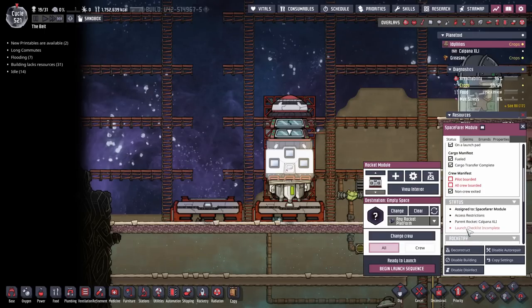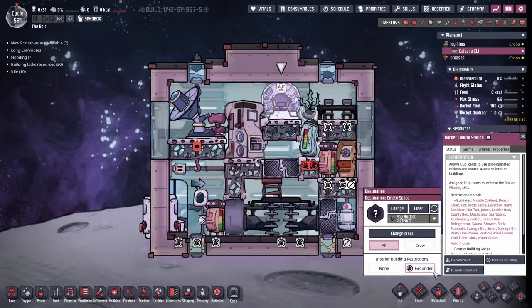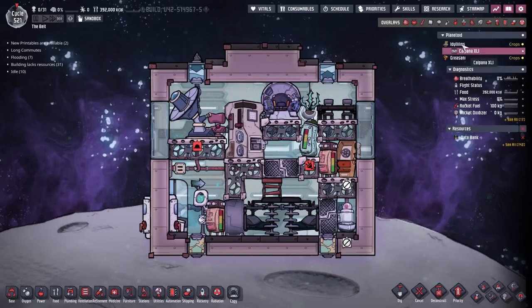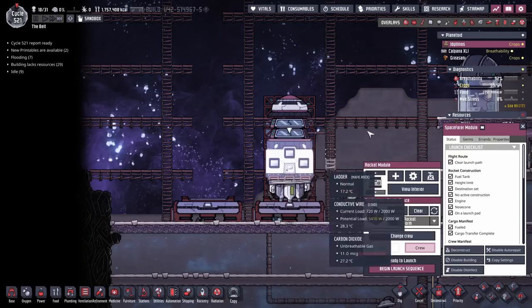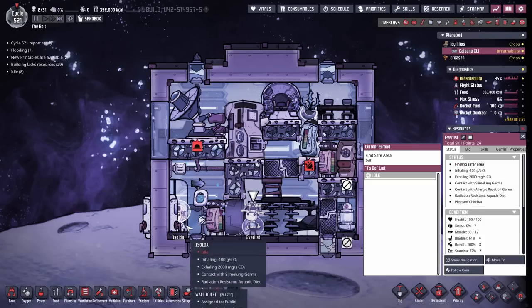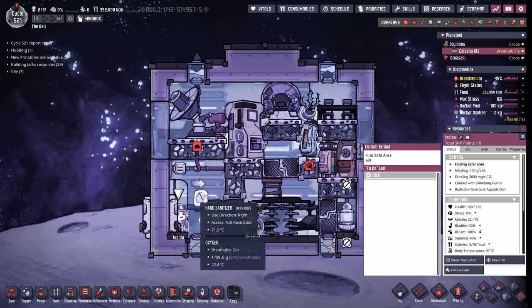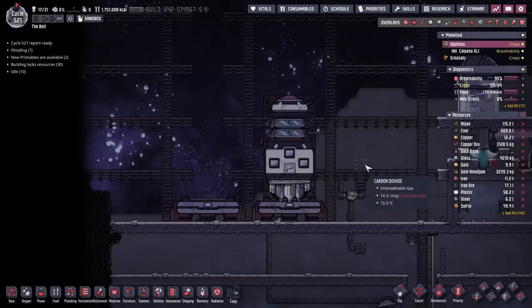Pilot boarded, all crew boarded — that's not the case yet. We go inside and switch to crew only, then switch away from grounded. That means now the crew can come in here and do what they want. We're ready to launch our first rocket once we have the two crew inbound. Here's another very important thing — as soon as they get in here, Everest and Isolta should unequip their suits. That will be our backup emergency thing if we run out of oxygen or need to crash land on the planet; they'll just have a little bit of oxygen in their suits.